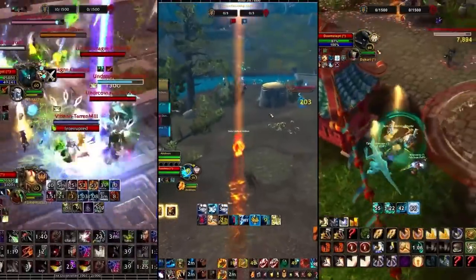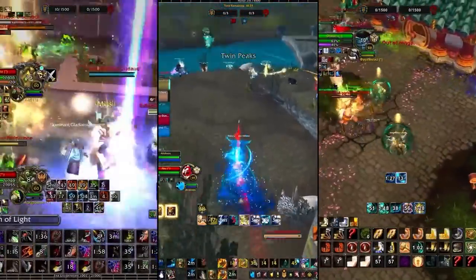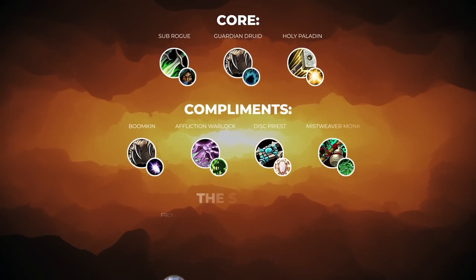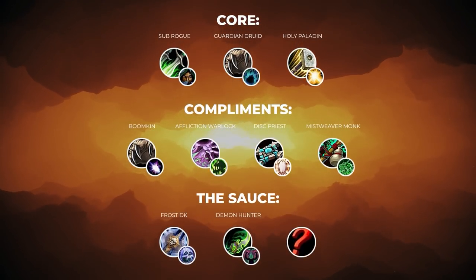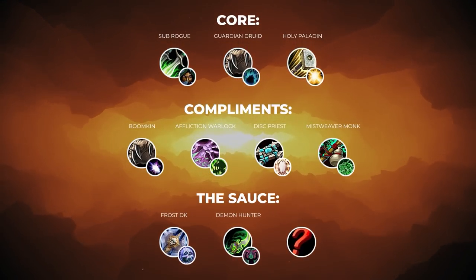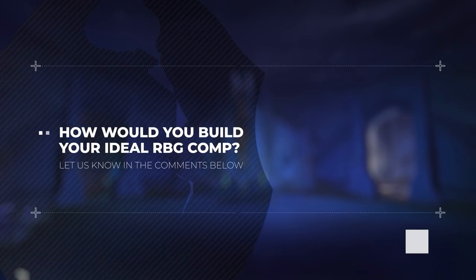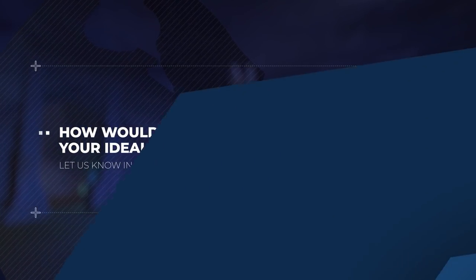When building your comp, always try and have a solid core group built first, making sure you never play without a sub rogue, guardian druid, and holy paladin. From there, add some complements and flavor. We've given our ideal suggestions, but even if we didn't mention a specific spec, it doesn't mean you shouldn't invite it to your group. Recognize that RBGs are like arena — there is a spectrum of comps you can play, but the best comps are meta for a reason. But we want to know what you think — how would you build your ideal RBG comp? Let us know in the comments below.